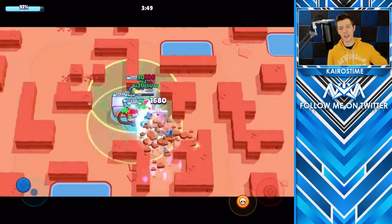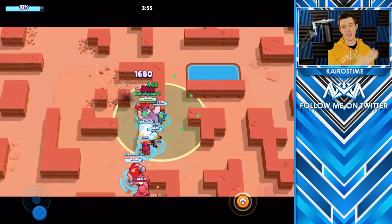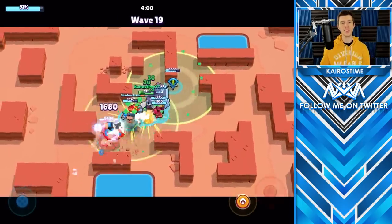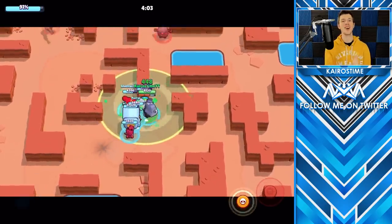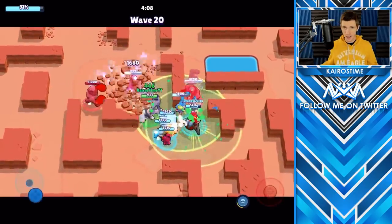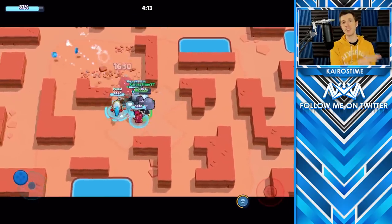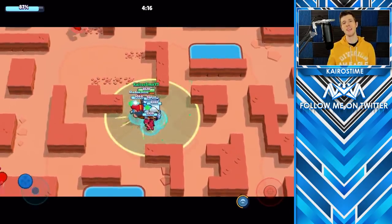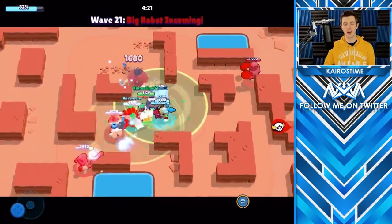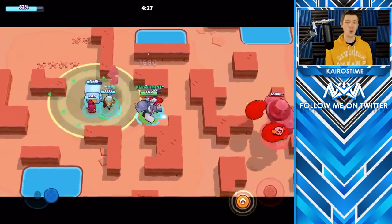Jessie is number 2 on the list, despite not being very popular in the previous RoboRumble. If her regular attack hits 3 bots, she actually has a slightly higher DPS than Pam's. Though this doesn't happen consistently, it is really helpful later on when you're trying to reach that 6 minute and 15 second mark — at that point there are bots coming from all directions and she frequently hits 3 brawlers at a time. On top of that, if she places her turret directly onto the safe, it will attack all bots that are able to attack the safe, adding a ton of additional DPS.